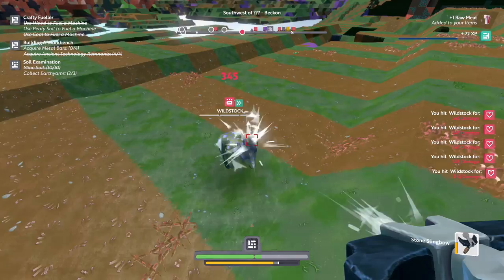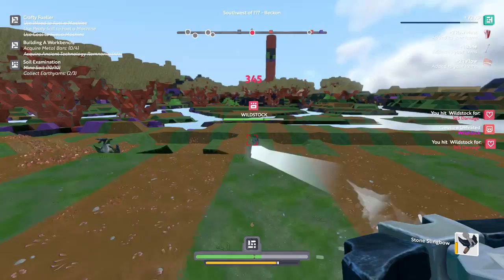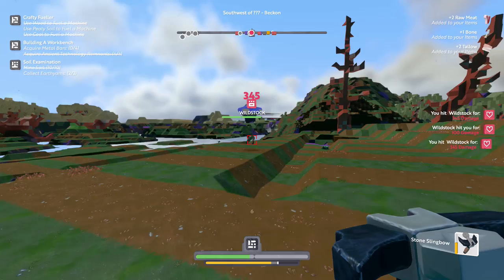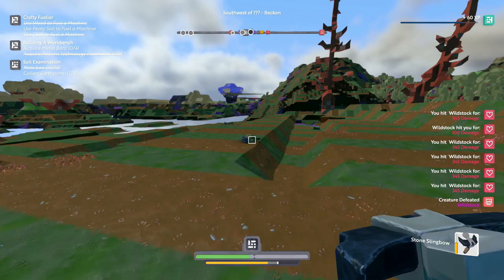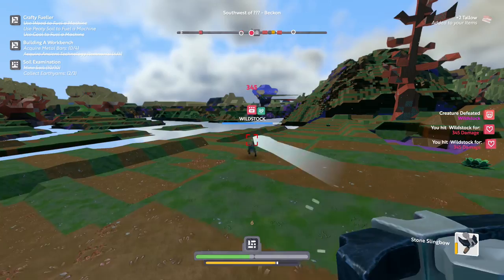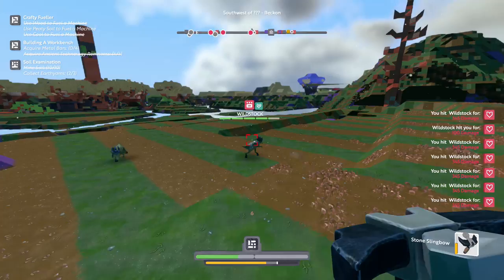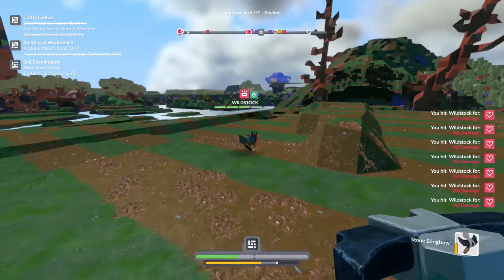Defeated another wild stock — unfortunately, he did not drop any bones. Keep getting this next guy — we can get him before he even reaches me. Got him — please drop bones. You dropped the bone, thank you! There's like a whole bunch of them too. They run much faster than we do. Got him — I feel so bad, he didn't do anything to deserve this. I got more tallows, but unfortunately no more bones. Why are the bones the hardest thing to come by? I don't understand that. This guy has a lot of armor — some extra health going on.